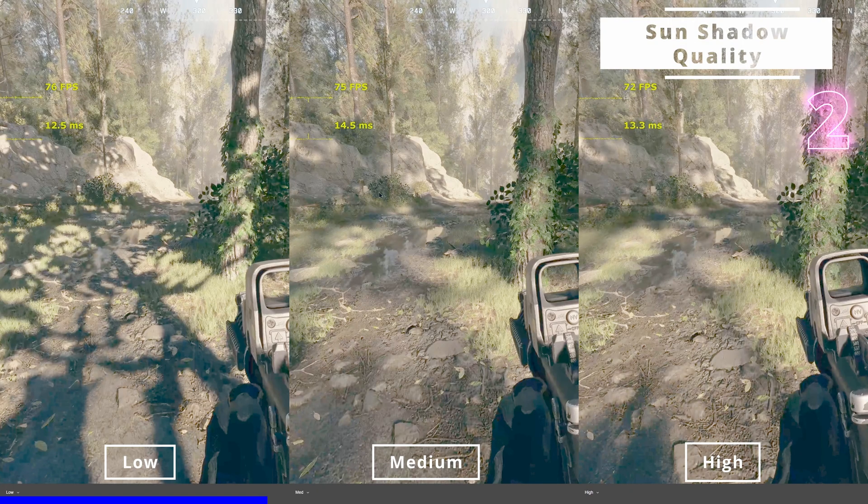Here you can see that as soon as you move just a few meters away from the shadows, they're culled, and then they pop in as soon as you start walking towards them again. Medium and high increase the draw distance of the shadows and also enable soft shadows. Medium slightly increases the draw distance, while high significantly increases it — meaning medium and high are going to be more CPU intensive than low.